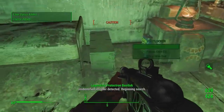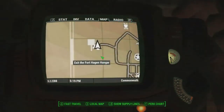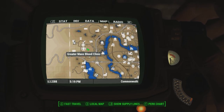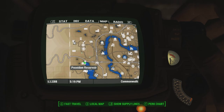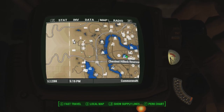It is located in a gaming terminal inside Fort Hagen Hangar, and I'm going to teach you guys how to find this. You're going to find this location during the main quest line of the Automatron DLC, but I'll show it to you guys on the map anyway. Basically, it's on the western side of the map and it's very, very hard to miss.